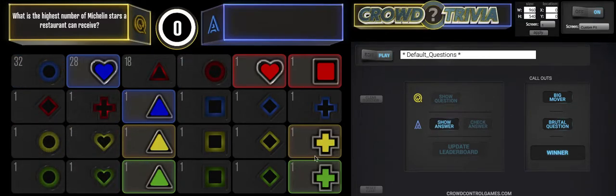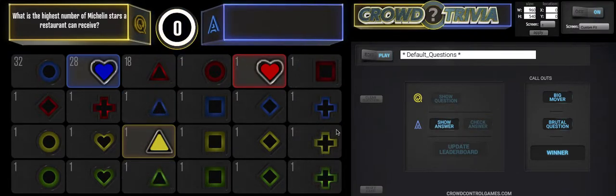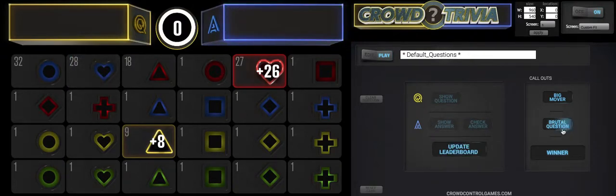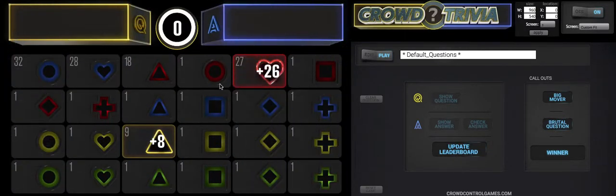If everyone gets eliminated it'll just go on to the next question. Let's show the next possible answer — is it four? Check that answer — oh no, we're in trouble now. There are like three possible people left. Is it three? Buzzing in. We check that answer and it was three — that took out so many people. That was a brutal question. Let's update the leaderboard and see what's going on.